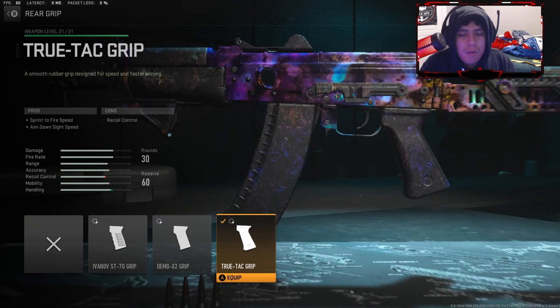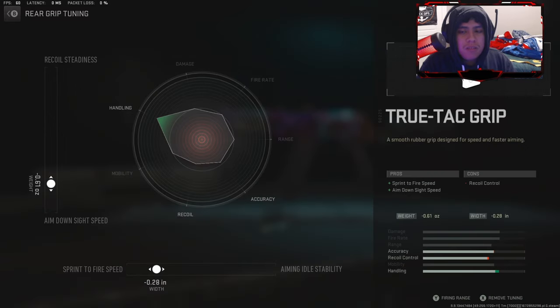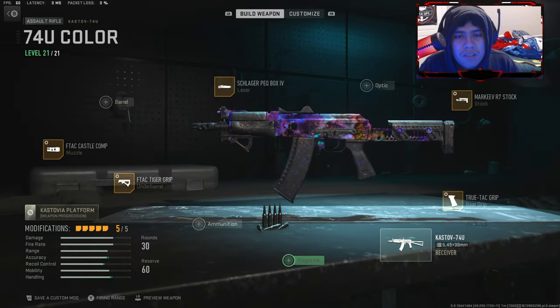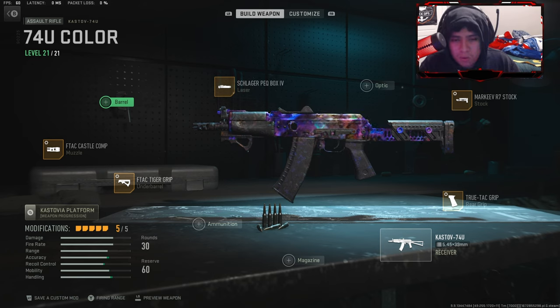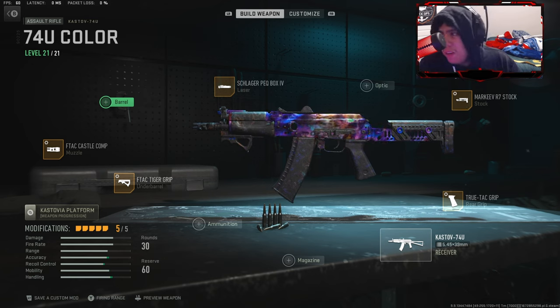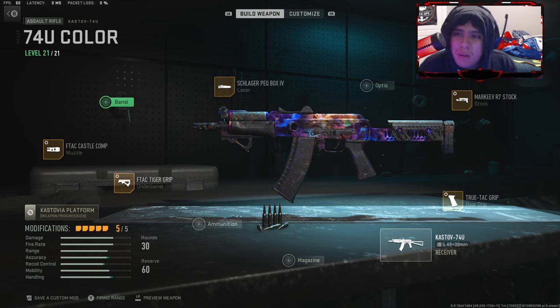If you want to use the Truetac Grip or Demo, it doesn't matter — I'd rather use sprint-to-fire speed. Here's the recoil for the Truetac Grip, so you can take a picture of that. Don't max out the tunes — don't do that. Anyway, that's it for the attachments. I heard this weapon was pretty good and it really wasn't bad at all — I got like 40 to 60 kills with it. This weapon is very good at minimum range, though I know it's been getting a lot of nerfs lately.